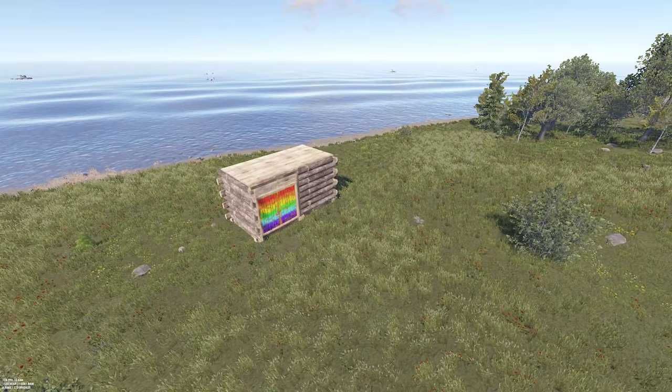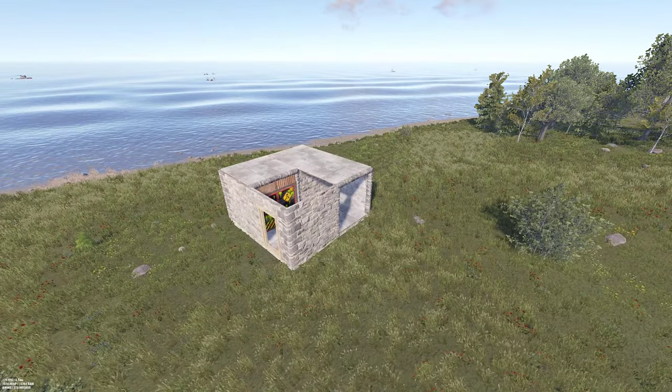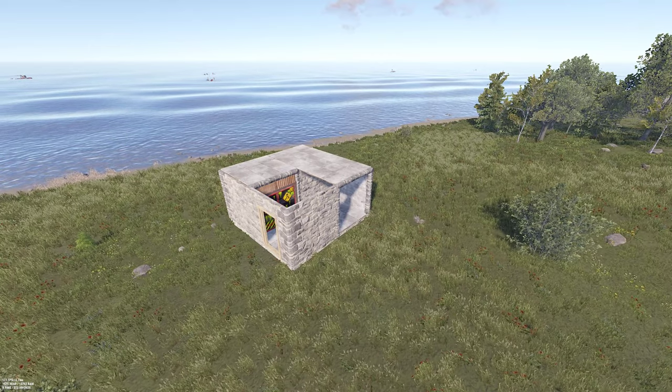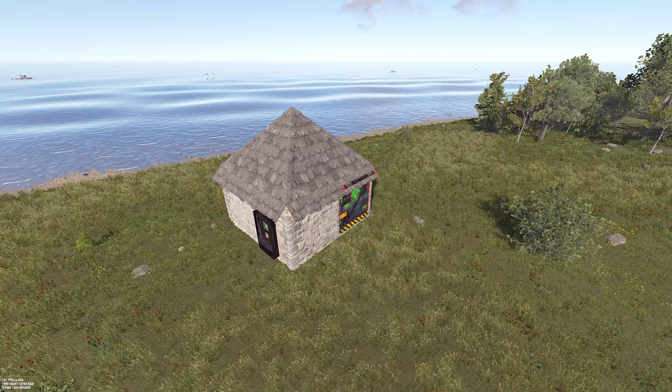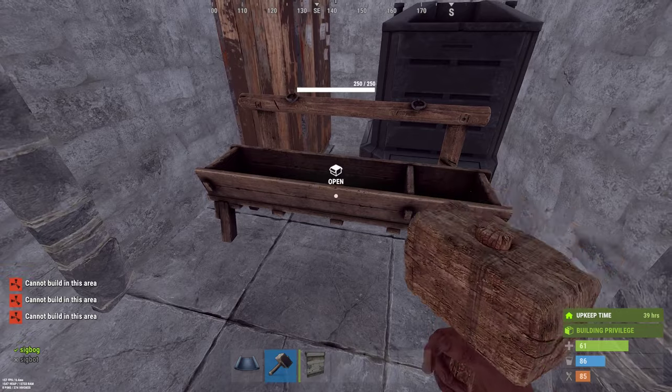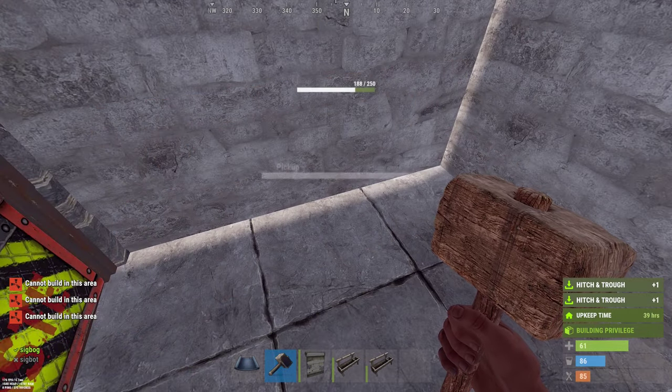To build it, start with a 2x1 that doesn't have an airlock. Expand it to a 2x2, but leave one floor piece missing, and a doorframe if you want a vending machine. Build roofs covering the base — it's easier to place them from below. You can get a door in front of the TC, but it has to be a garage door, and you'll need to pick up any troughs to place it.